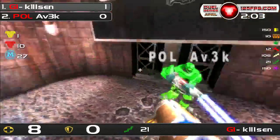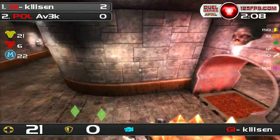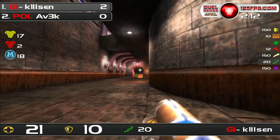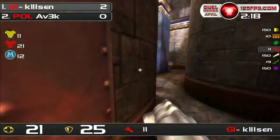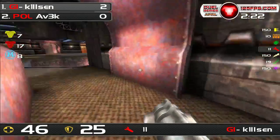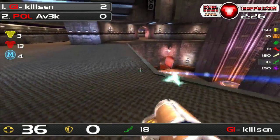Avik off the bounce pad — he's gonna... No. HP left. Wow. Kilsen is gonna be keeping that lead, but he is severely weakened by that last fight. By the way, Avik was eating 52% LG as well. Well, Avik was chasing up the bounce pad, and I can imagine how that was occurring. But still, after the first fight, that is extraordinary for both players.